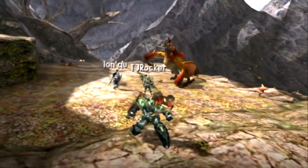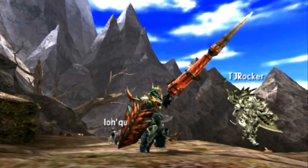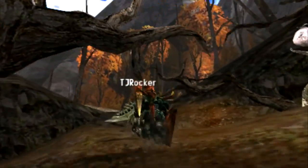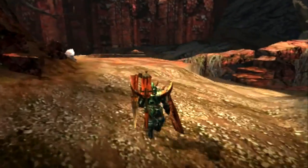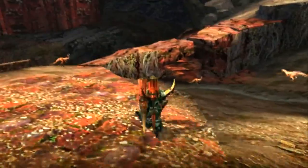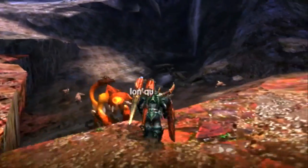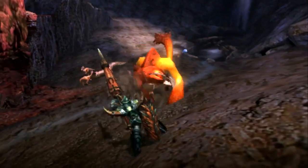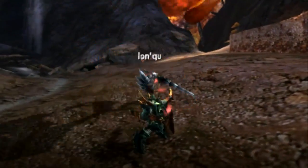This monster doesn't have a lot of health — he's kind of frail, so fighting him won't take very long. His attacks aren't really over the top. The Kecha Wacha is a primate, which means he has a lot of moves reminiscent of what a monkey would do. When he's in an area with vines he will swing from those vines, much like a monkey.